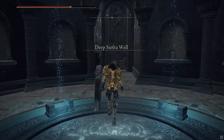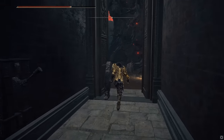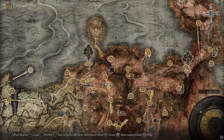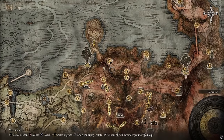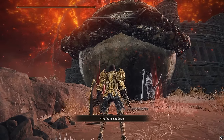It'll pop you out right here — Deep Siofra Well, open Caelid. You'll be down in this ravine. You will go to the west through the ravine that way. There'll be giant archer golems and stuff, and you're going to make your way up to here where the Great Jar is. Once you make your way to the Great Jar, going through the ravine all the way up past the magic archer guys, you'll talk to this guy — which I've already done.